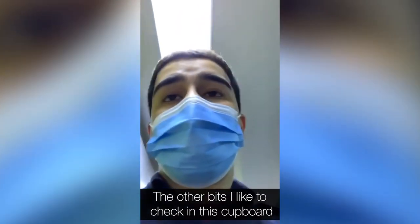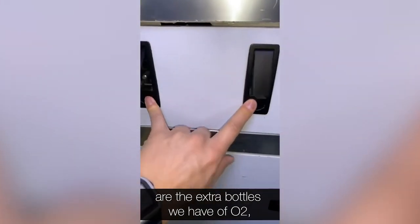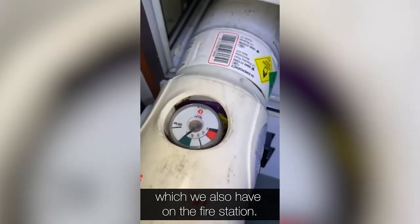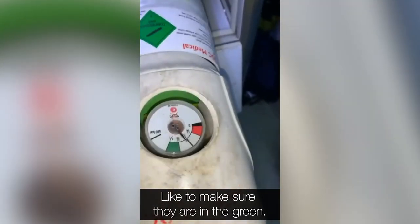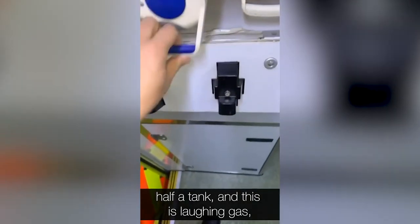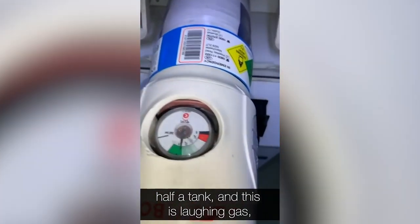The other bits I like to check in this cupboard are the extra bottles of O2, which we also have on the fire station. I like to make sure they're in the green — that one isn't quite full but it's still okay to use at half a tank. And this is laughing gas, which is good for pain relief.